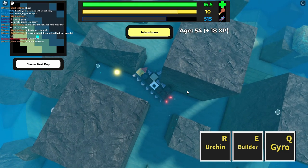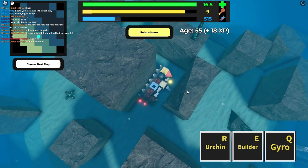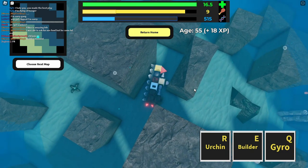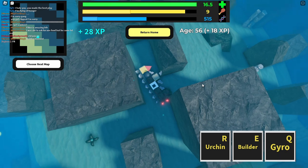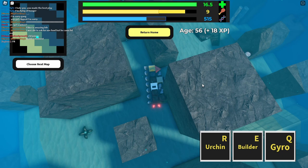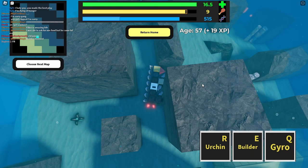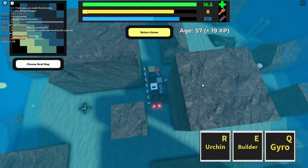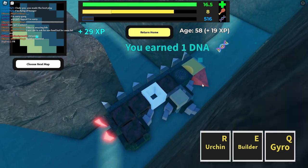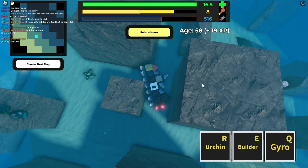Oh my god, I can actually just squeeze through here. Well, maybe not on right turns - I don't think I can do right turns very well. Oh wait, if I go in reverse, maybe. No, there's no way. I just realized I haven't used the urchin ones. Okay, go in there. Come down. Come here. This is the hardest part. My one enemy: corners. Please?